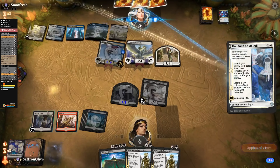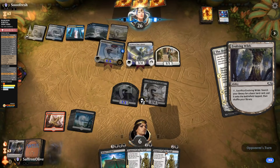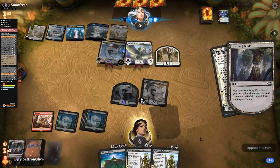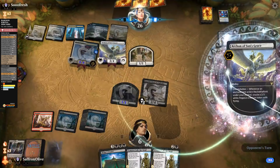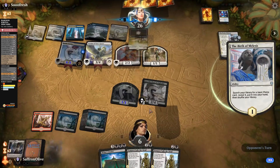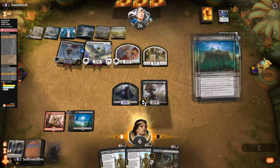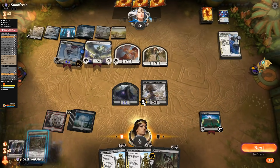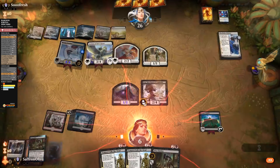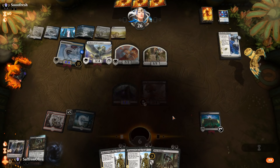Archon of Sun's Grace — we're too low on life. We'd need Gray Merchant as the top card when we play the Citadel. Opponent plays some land, Woe Strider — we play the Citadel, and yes, that means we're dead. That was a very unfortunate, very high number of Dream Trawlers.